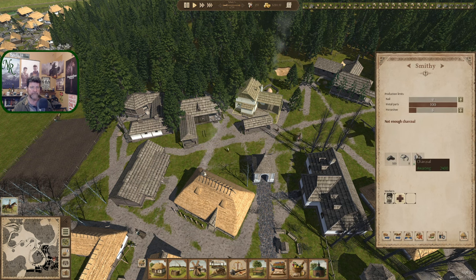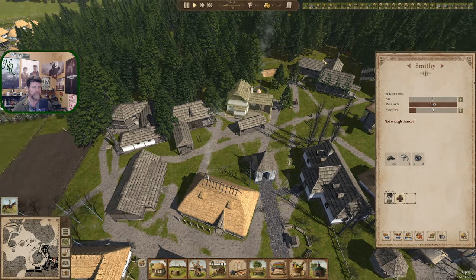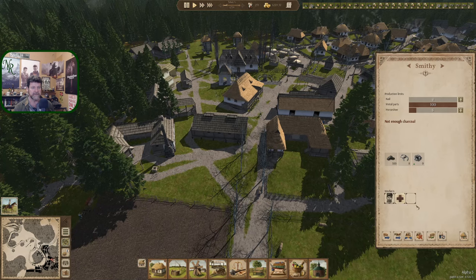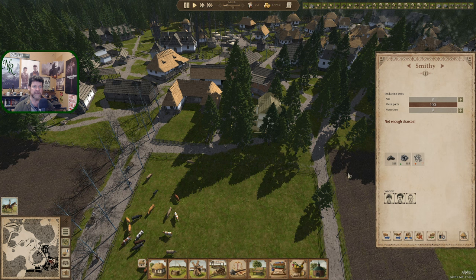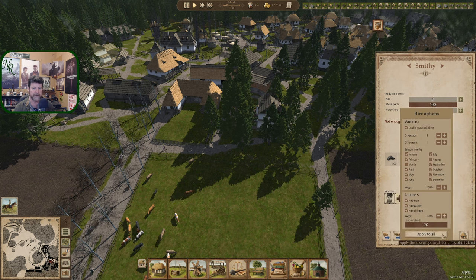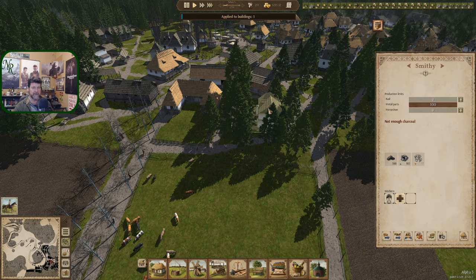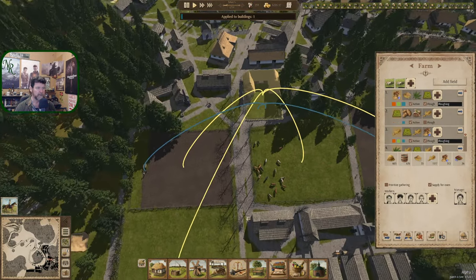No parts here, not enough charcoal — that didn't get moved. But we have a lot of people not employed right now. These guys are still employed — not enough charcoal. The charcoal has not arrived. So let's do the same thing we're doing over here — apply it to all. We're down to one person here.